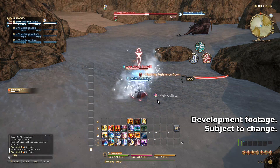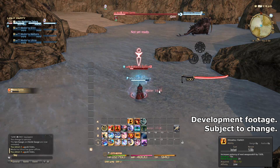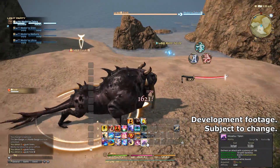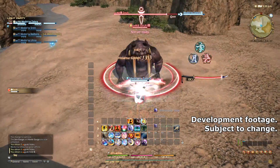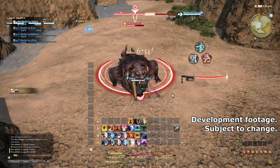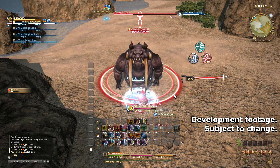First you have Hisatsu Shinten, which is just a high potency off-global cooldown with a one second recast time and costs 25 Kenki. You have Hisatsu Kyoten, which is AoE, one second recast, costs 25 Kenki. And then finally you have Hisatsu Guren, which is massive damage in an AoE on a 2 minute cooldown. It's basically like a super melee Flare — 800 potency on the first target, and then it has that Flare-type falloff with percentage reductions. It does cost 50 Kenki, but with a 2 minute cooldown, you should definitely have Kenki to spare when this comes available.